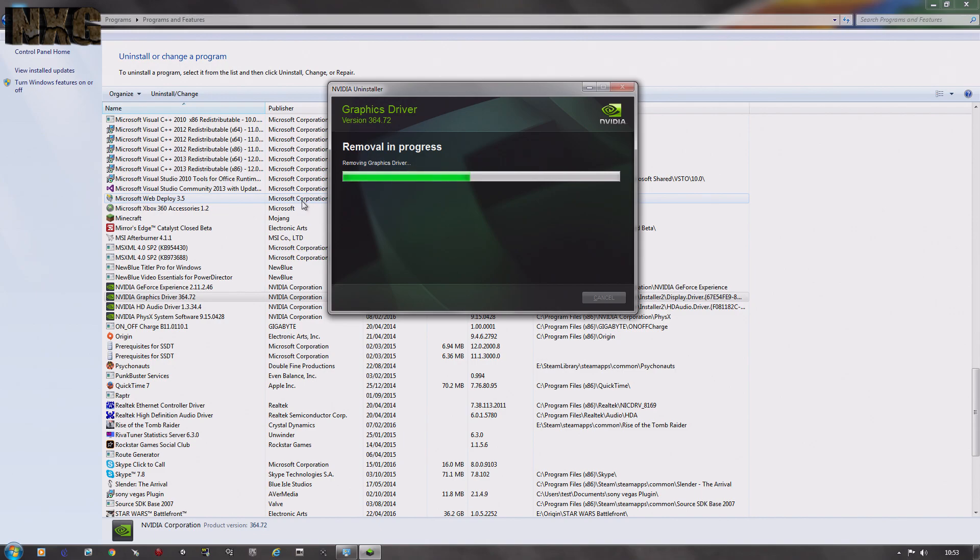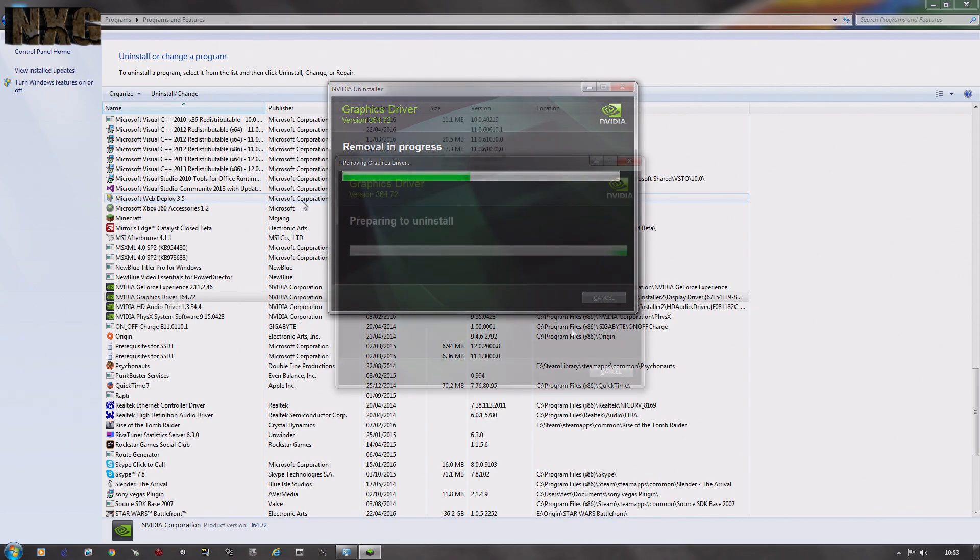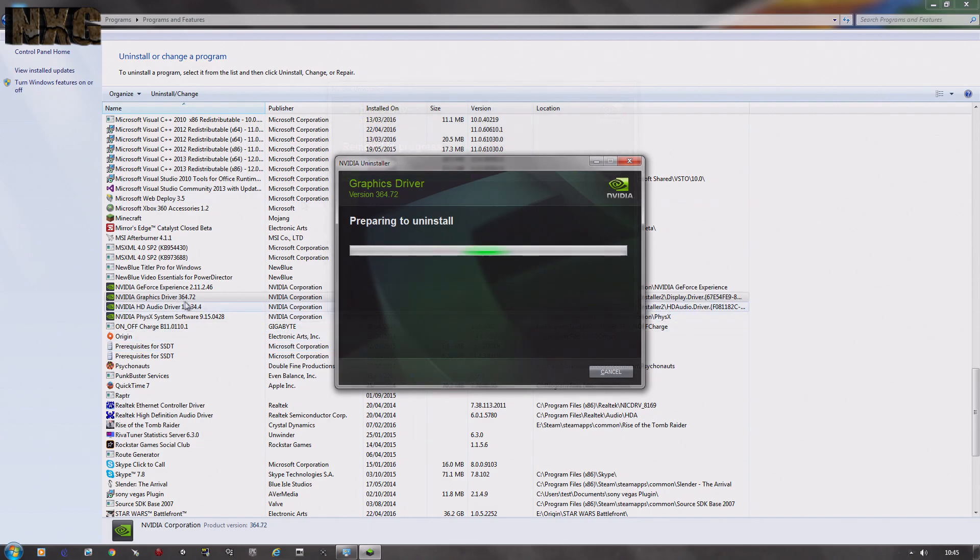36451 worked fine. The only other issue being, it wouldn't let me uninstall the driver — it just hung there forever. So I had to boot to CLI and then remove it that way, remove all traces of Nvidia, reboot the machine, get it back on the AMD driver, and then update and put back the 36451 driver. So I've left the machine at 36451.